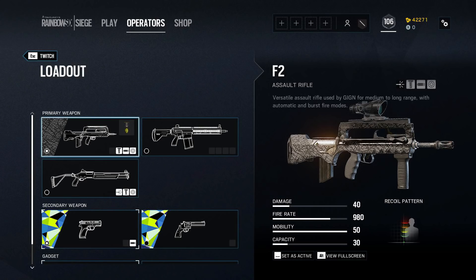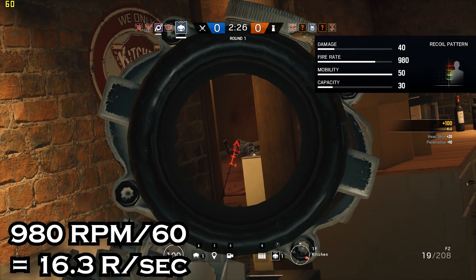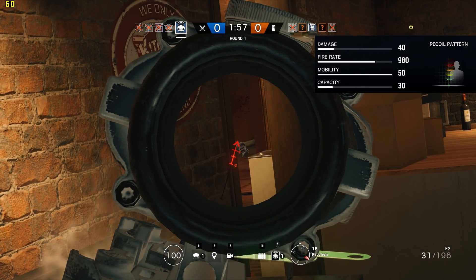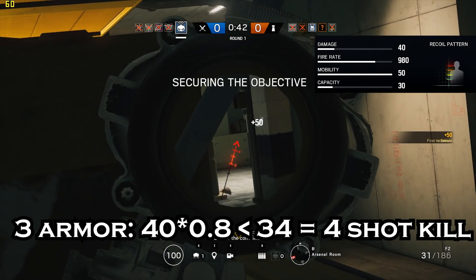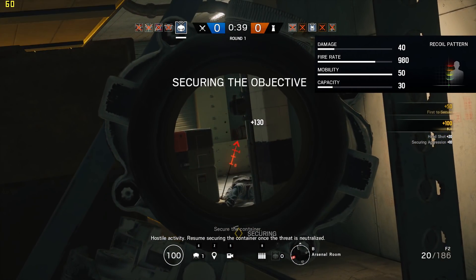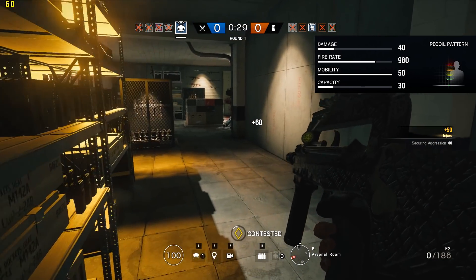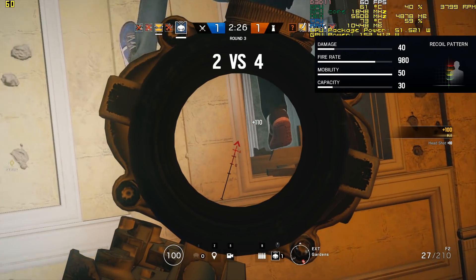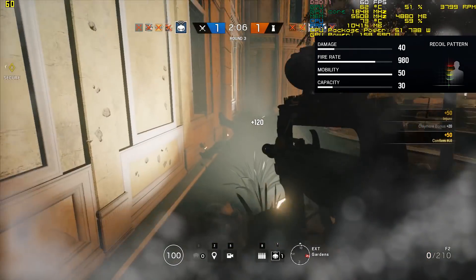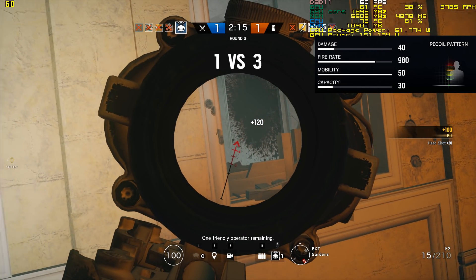Finally, we get to number 1: the best attacker weapon in Rainbow Six Siege — Twitch's F2. The F2 has a blistering fire rate of 980 rounds per minute, which translates to 16.3 shots per second. It has a decent base damage of 40, which makes for a 3-shot kill against level 1 and 2 armor defenders, and a 4-shot kill against 3-armor operators with or without Rook armor. This means the F2 kills 1 and 2 armor defenders in 184 milliseconds, and 3 armor defenders in 244 milliseconds. Beyond sheer damage, it aims down the sight fairly quickly and has a tight hipfire spread for an assault rifle, meaning you will wreck your opponents at close range by hipfiring while maintaining long-range dominance. That concludes our list of the best attacker weapons in Rainbow Six Siege.